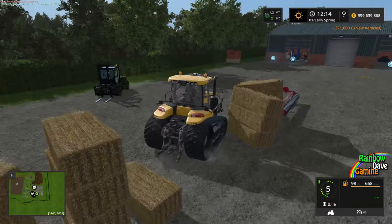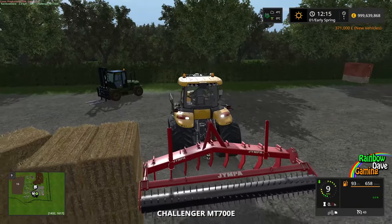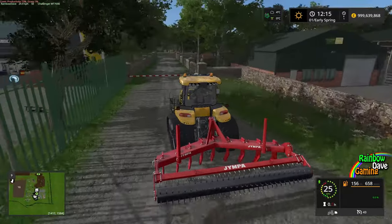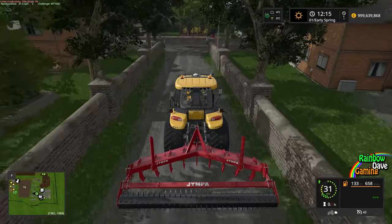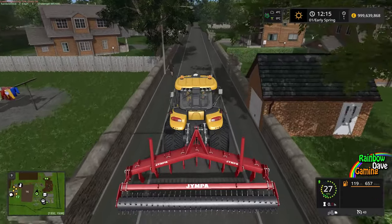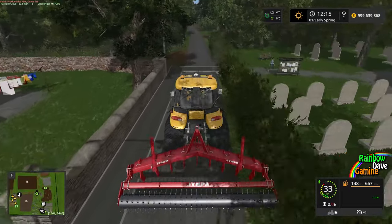There we go - magic floating bales, bales have decided they no longer enjoy flying so they can sit on the ground again. Let's attach the plow. I know it's not as easy as pressing a button in real life, but it's as close as you're probably going to get in Farm Sim to having to maneuver the bottom links, attach the top link, and all that nonsense. Now hopefully I'll be able to fit down these roads without much of an issue.